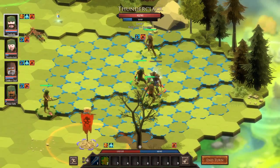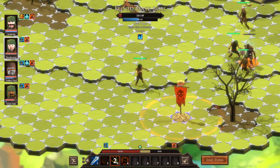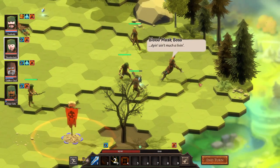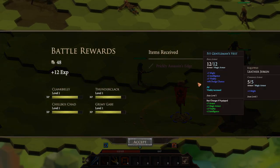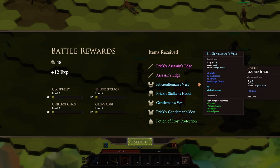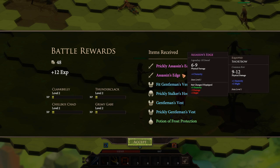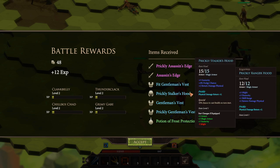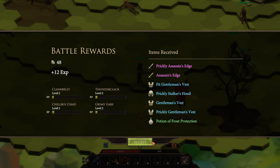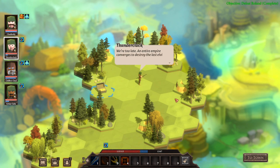I want to be a gunslinger — that's why I named her Thunderclack, because I wanted her to have a gun, but at the beginning of the game they don't let you pick a gun as a starter weapon. Everybody hit level two, so that's pretty cool. We got some really fun stuff here — a prickly assassin's edge, an assassin's edge with damage reflection, a fit gentleman's vest, a prickly stalker's hood. As you can see, the loot collection is a big part of this game, and I would lean into that as a developer — make tons of unique gear that drops rarely, all with its own unique look.